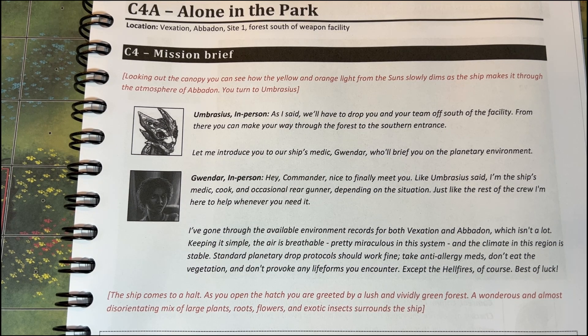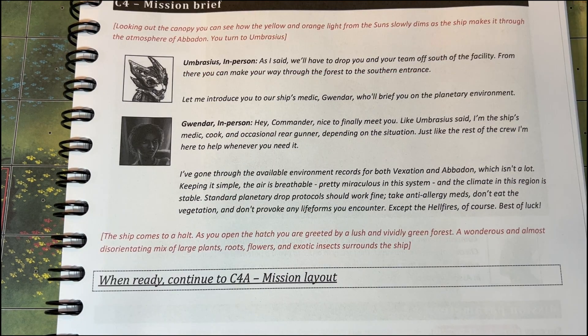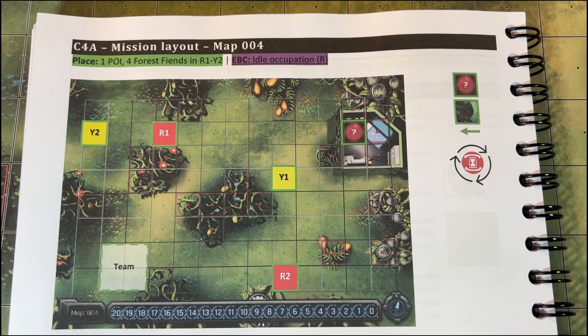The ship comes to a halt. As you open the hatch, you are greeted by a lush and vividly green forest. A wondrous and almost disorientating mix of large plants, roots, flowers, and exotic insects surrounds the ship. When ready, continue to C4. Mission layout — here's the setup, which we'll set up in a second.